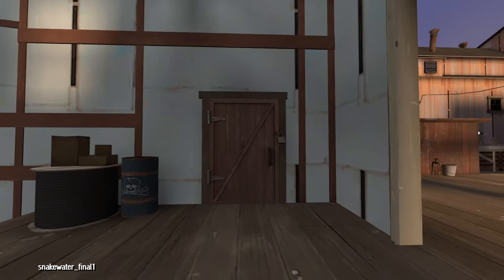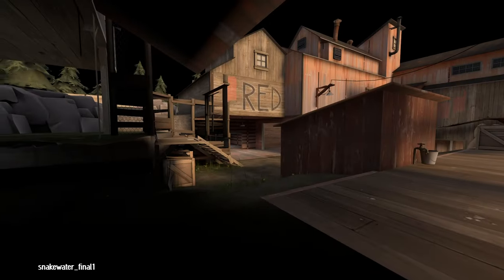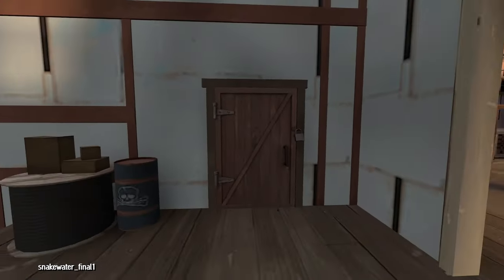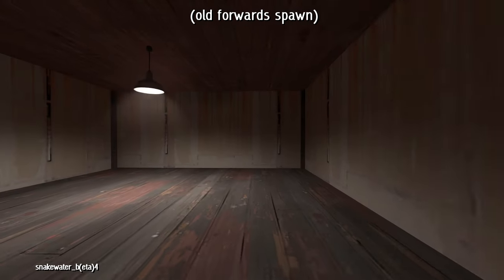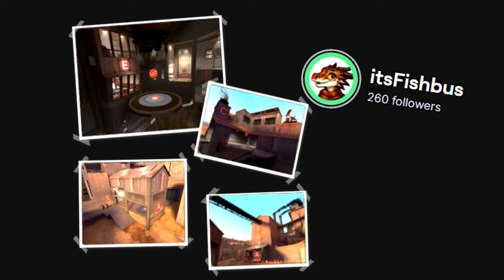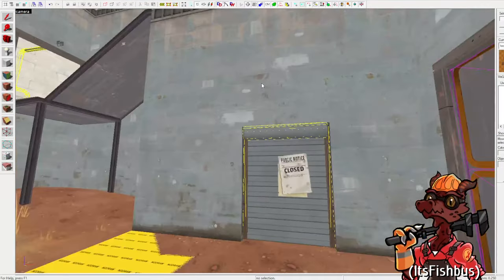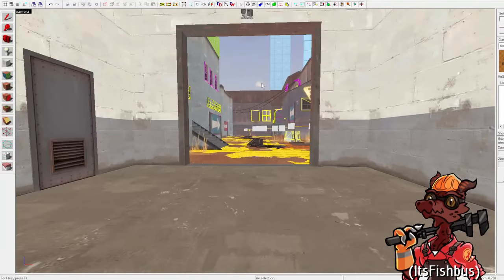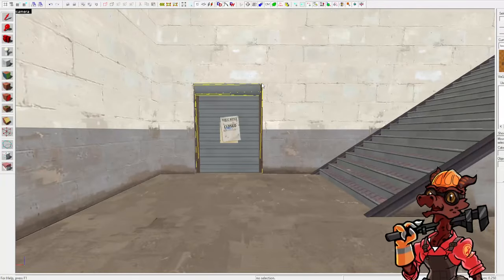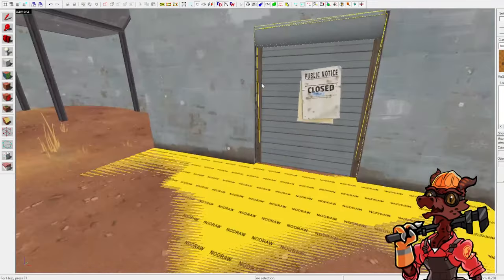Sometimes doors on maps don't really lead anywhere or just don't make a lot of sense. Sometimes this is actually a doorway from old versions that just got turned into a detail rather than a flat wall. This clip from the mapmaker of Steel sums it up best: 'This is probably something that was a thing at some point and then they closed it. But you don't just close it and remove it — you close it and you turn it into a detail.'